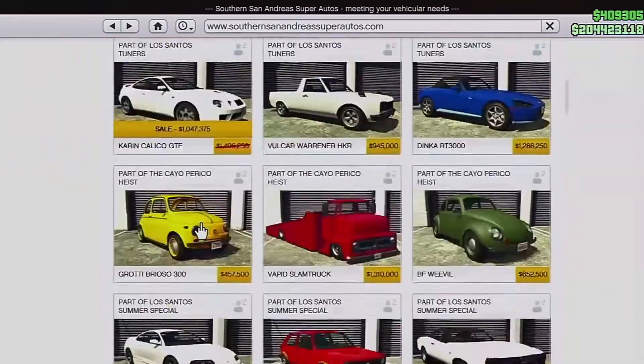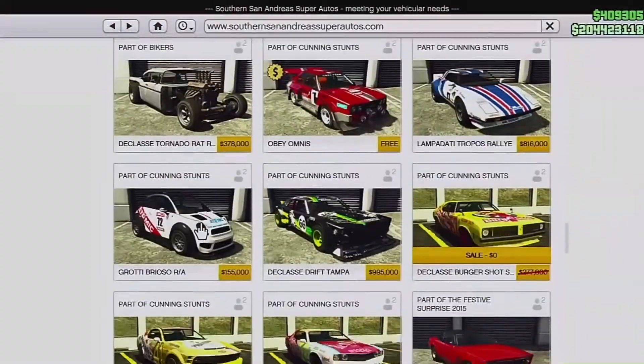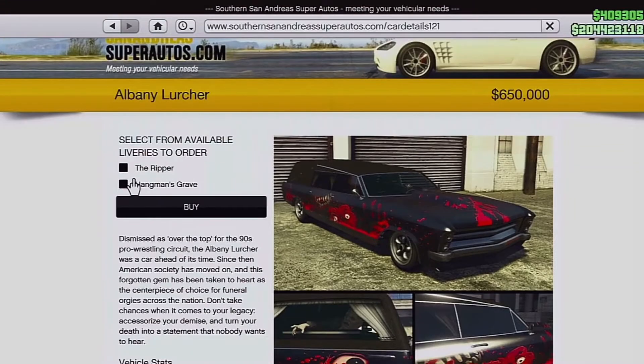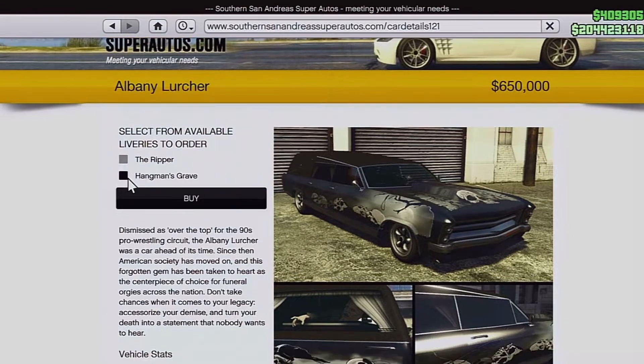The Albany Lurcher is down here in the two-door section. It comes in two variants: the hangman's grave and the reaper, which you can change when you upgrade it in the garage.